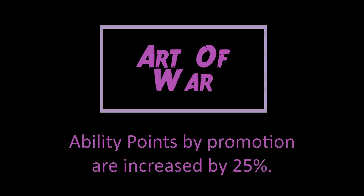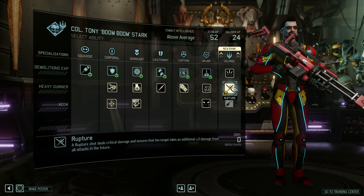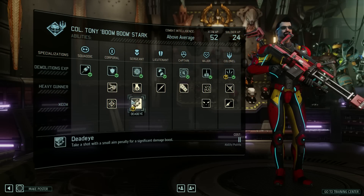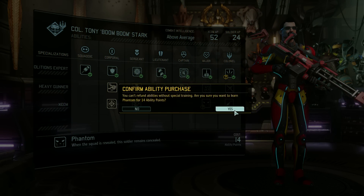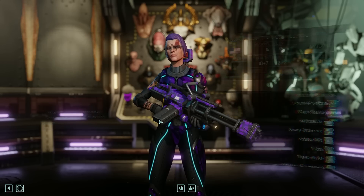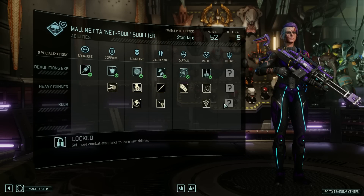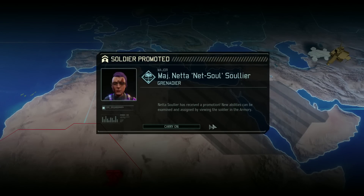Art of War — this one increases the ability points your soldiers gain upon promotion by 25%. I like this ability in theory, as ability points are a really useful resource, but there are quite a few limitations here. Firstly, it does not act retroactively, meaning it only applies to promotions that occur while this ability is active. So if you draw this one late game, after your soldiers have already leveled up, its usefulness is substantially diminished.